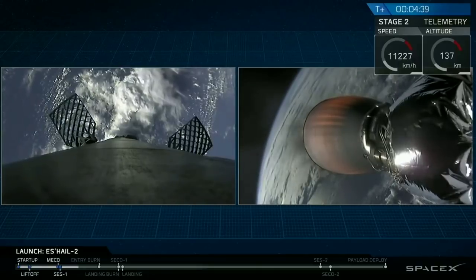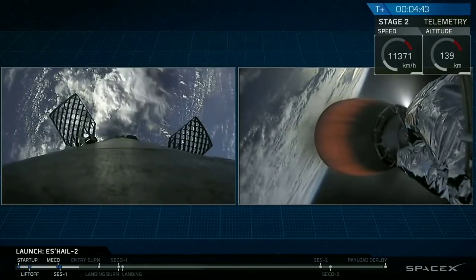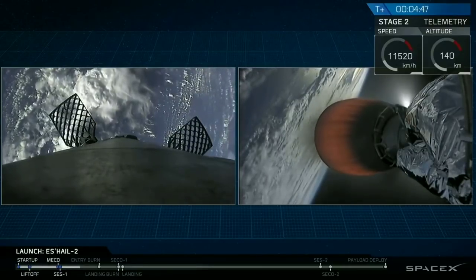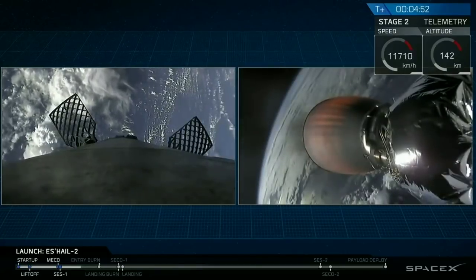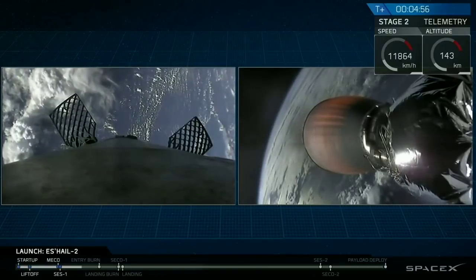We're traveling very, very quickly — you can see on your screen we're going about 2,300 meters per second — an extremely fast velocity. We want to reduce that before we actually re-enter the thickness of the atmosphere again. That re-entry burn will occur about a minute and a half from now. Stage two is following a nominal trajectory.